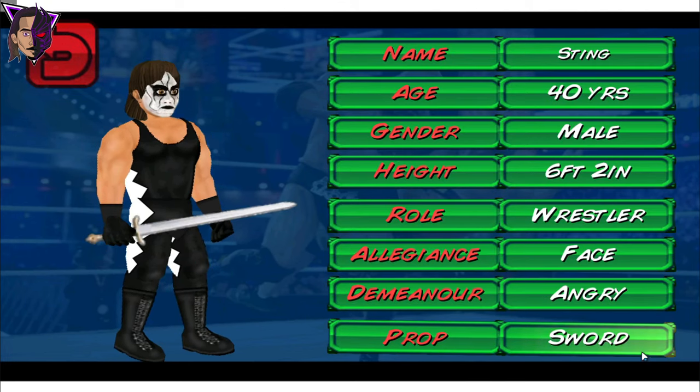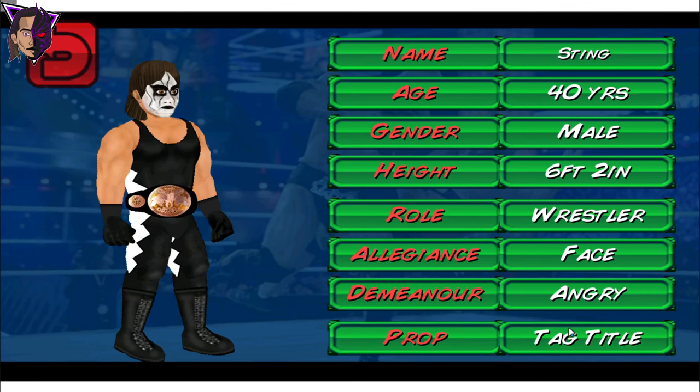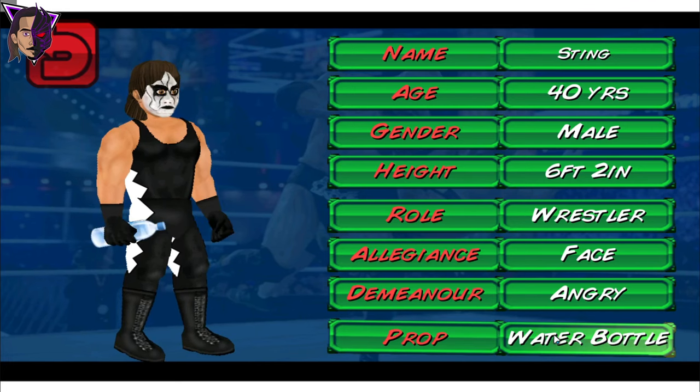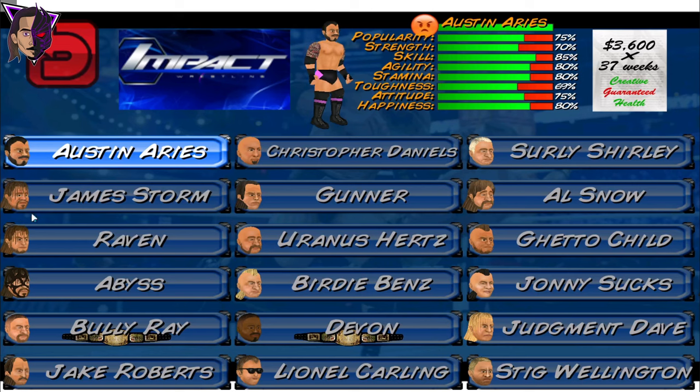Sting's face paint also. Let's check the props. Here we have the World Championship, Intercontinental Championship, Tag Team Championship, WWE Microphone, and Sting's bat. Let's see the other rosters like TNA Impact.